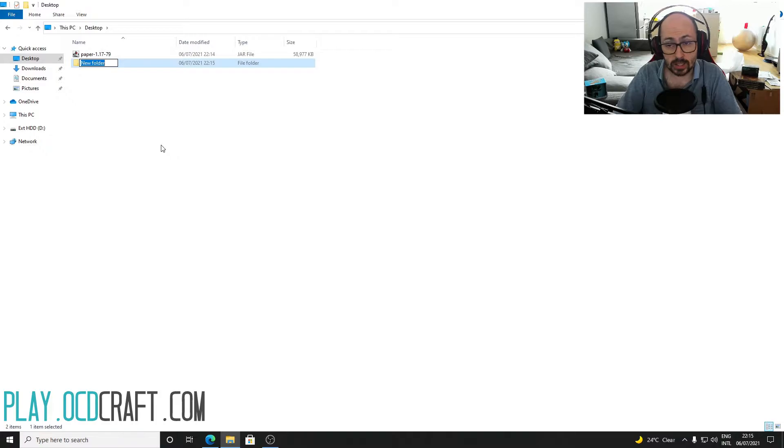Create a folder and name it whatever you want. For example, server 1.17, then move that downloaded file into it.